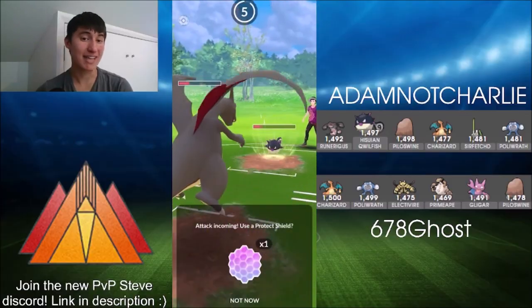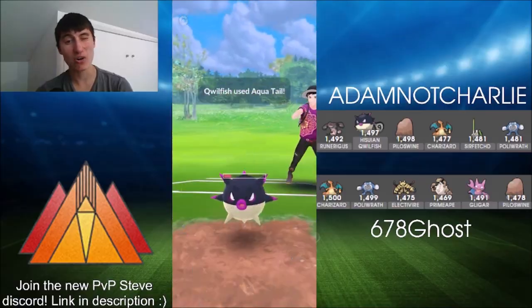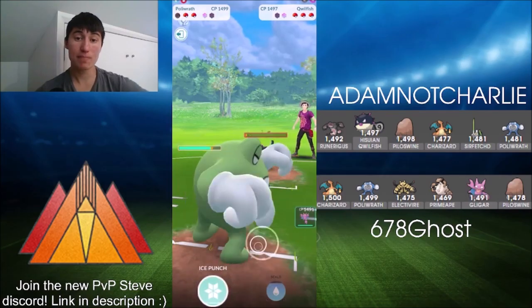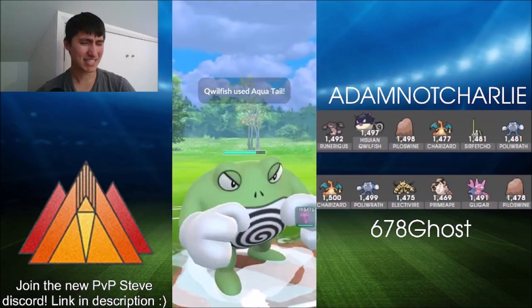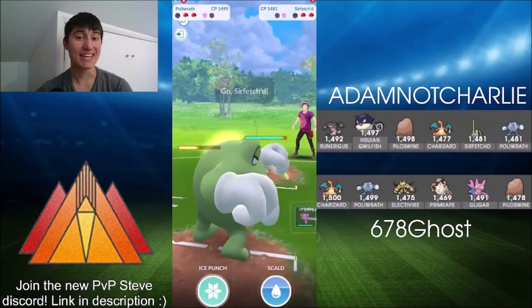Ghost is going for a bit of a farm down, getting a little bit of energy on one of his Pokemon in the back, and trying to keep momentum. He brings in Poliwrath to Mudshot down. It does get to a move, but it's only an Aqua Tail, so Poliwrath is able to tank that really easily. And here comes Sirfetch'd — Scald would really hurt there.